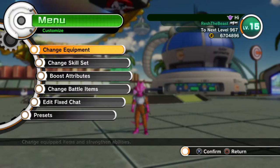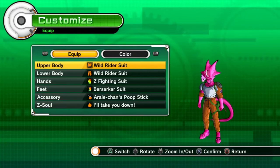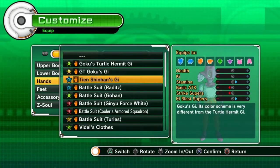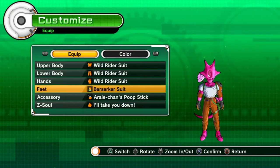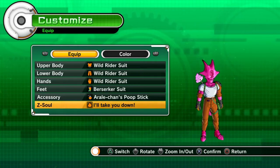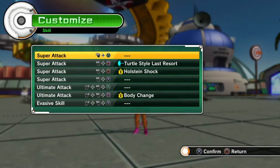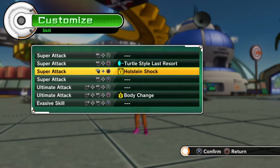Mine is at level 15. I did the level 53 quest once. Equipment — just random stuff honestly, wild rider suit. Whatever it doesn't really matter. It can be all three, and then berserker suit shoes. And then for the Z soul we're using adult Gohan Z soul — 'I'll take you down' — start battle with max ki. This is very useful since you have the opportunity to use body change right at the start.